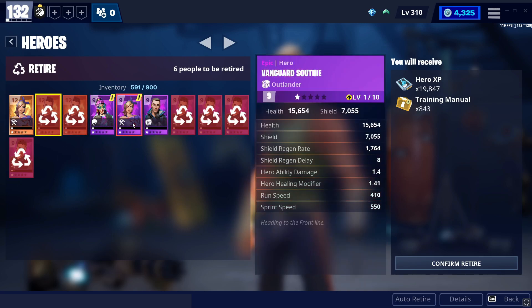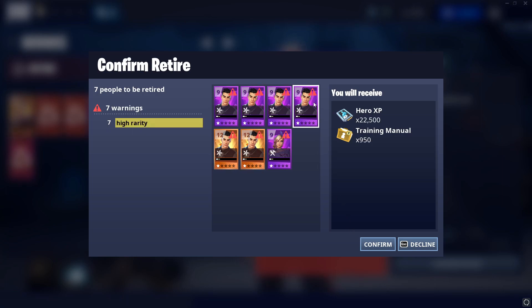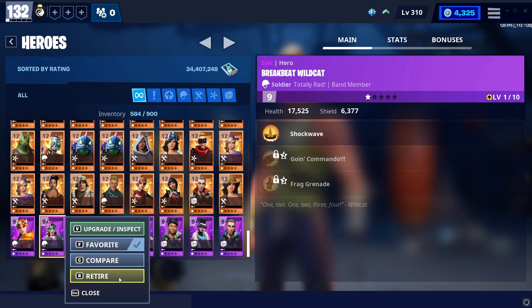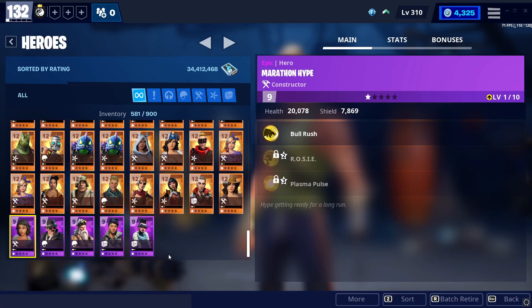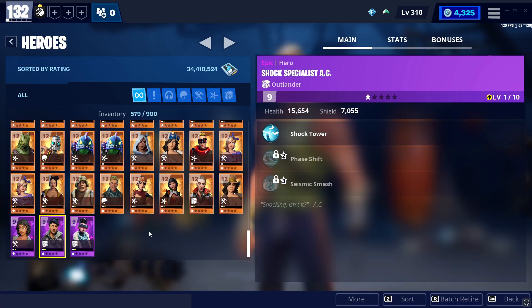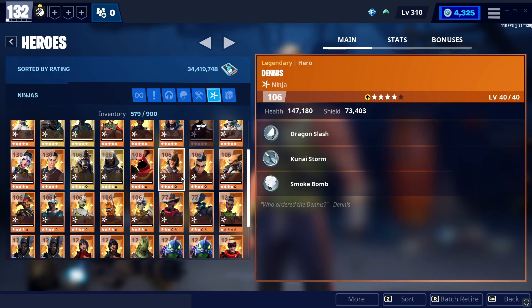Don't need that. Don't need that either. I don't even know about Vanguard Southie, so I'll just hold on to him for now. There's so many of him. 950 training manuals and 22,500 hero XP — nice. I don't even know why I ended up keeping the purple Brickbeat Wildcat, because I genuinely don't actually need another copy. Turns out I have a legendary Vanguard Southie down here that I also have not used. I can now proudly say I own two more monster cans that I don't use, and I probably don't even have one leveled up.